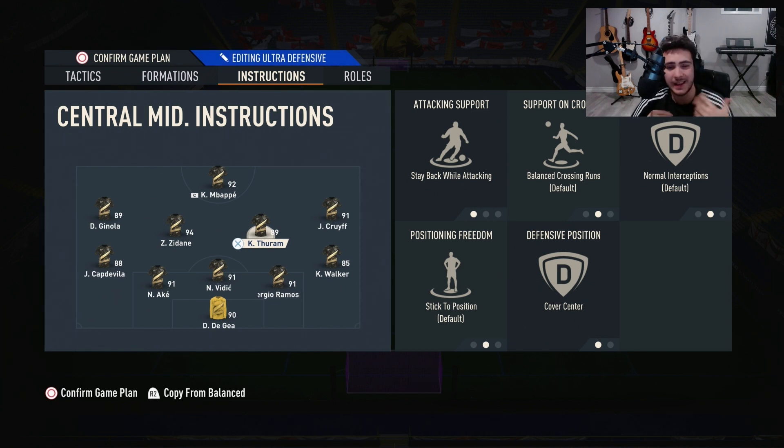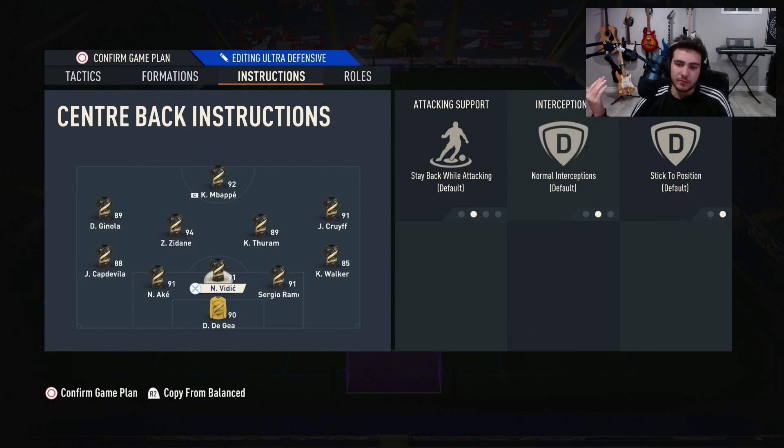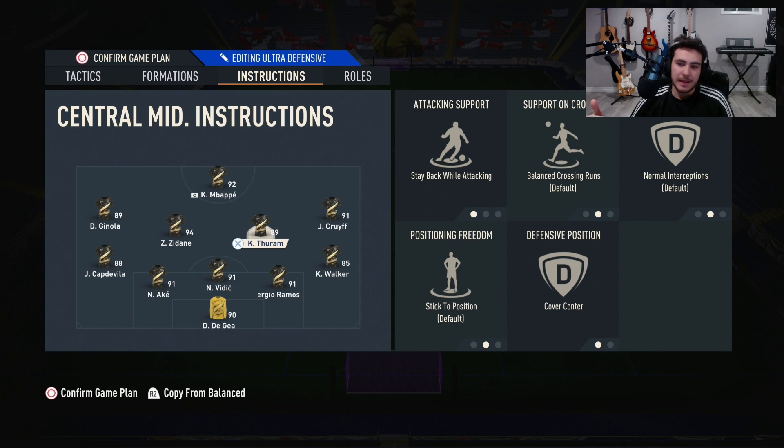For your midfielders, this is up to preference. I prefer Zidane as a box-to-box midfielder, so I let him roam with balanced attack, balanced crossing runs, and cover center. For Thuram, I do stay back, balanced crossing runs, cover center — I want him more defensive as my first line of defense. Zidane I want getting into the box sometimes, which is why I do balanced everything. You can also have two big defensive midfielders if you want to play even more defensively — it's all preference, but this setup has worked wonders for me.